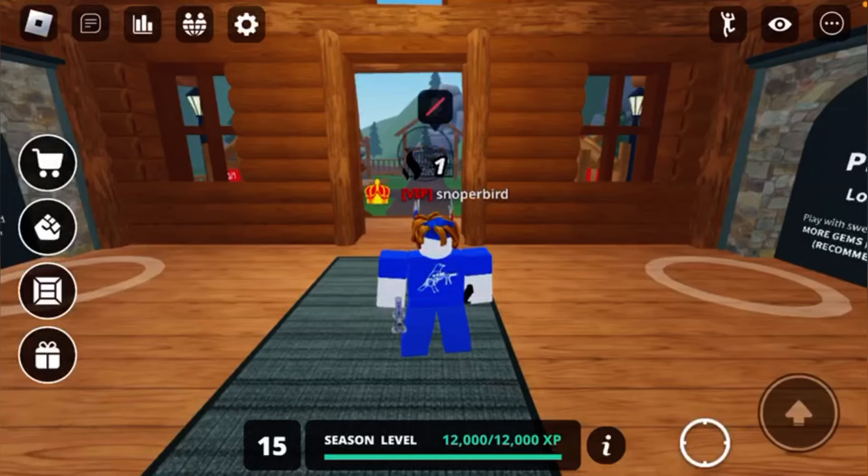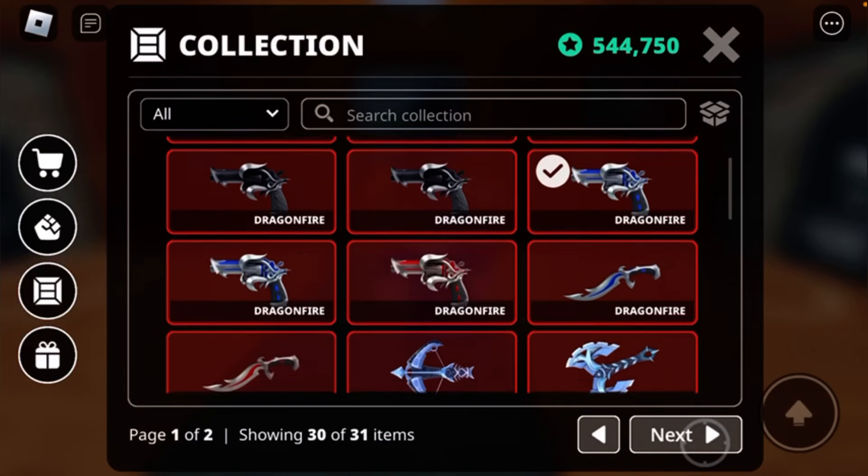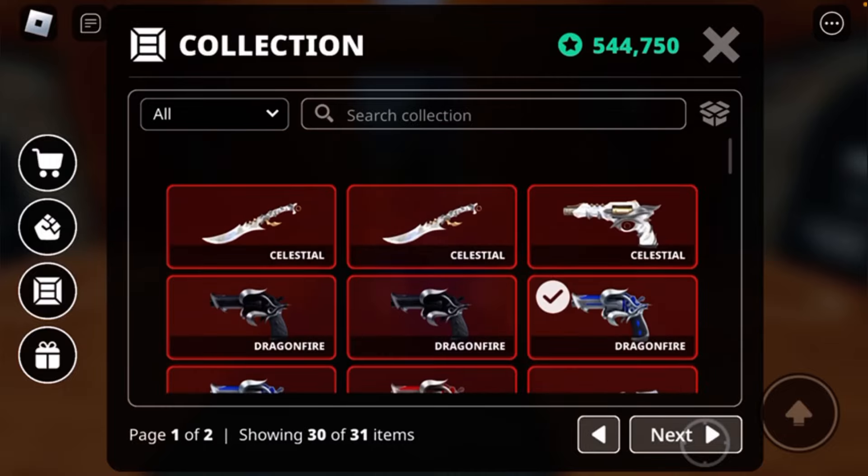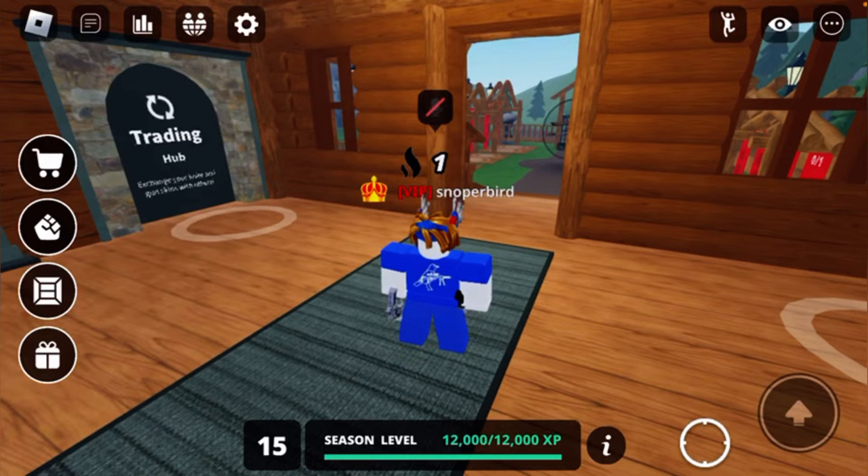Today I will teach you 3 strategies to make your inventory ritual. First of all, I used to have 20 reaps to trade glitch and I got scammed half of it basically. So this is my inventory now.